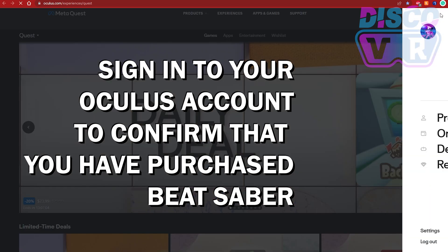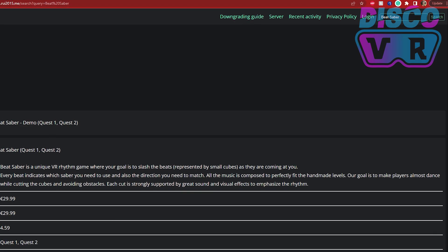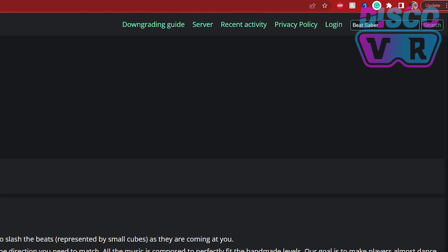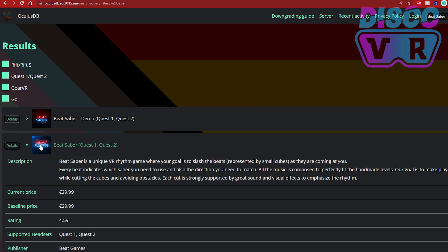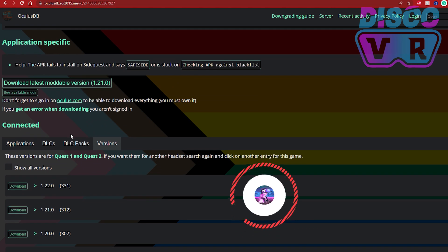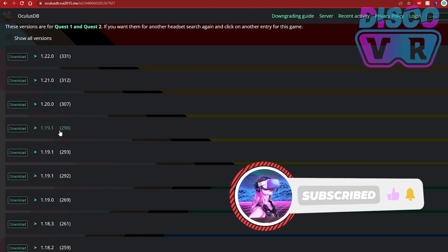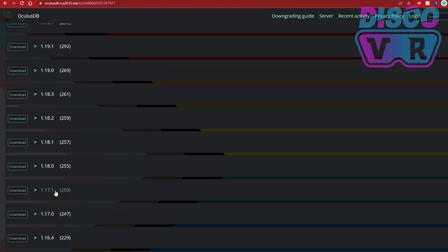You'll get a notification that you need to be logged into Oculus to download this APK. The system needs to verify that you have purchased Beat Saber on your Oculus account — otherwise this would be piracy. You won't be able to download this downgraded version unless you've already purchased the game. Another way is to search for Beat Saber in the top-right search bar, select Beat Saber for Quest, click Details, select the version you want, and click Download.